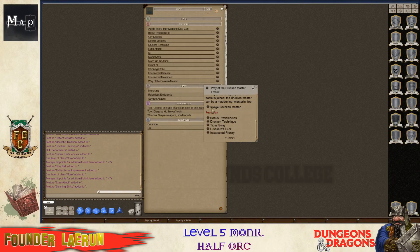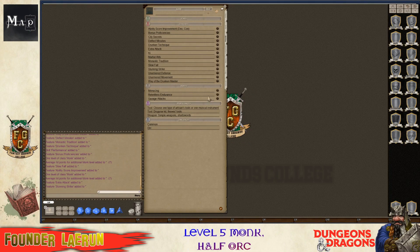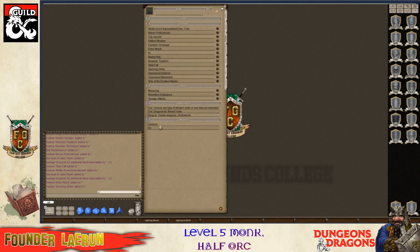Way of the drunken master - that's kind of cool. Bonus proficiency was the performance skill, already got that. Drunken technique gives him a twist and turn quickly - whenever you use fury of blows, you gain the benefit of the disengage action and your walking speed increases by 10 feet until the current turn is ended. That's awesome, so he's going to be pretty cool without weapons. He has city secrets, so in an urban situation he'd be pretty good - he knows the secret patterns and flow to cities. If he's in his home city he can travel between two locations twice as fast as he normally would. That's kind of cool for role playing. And he knows common and orc.